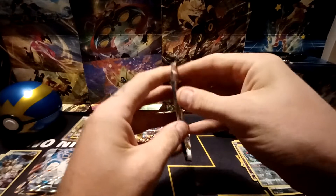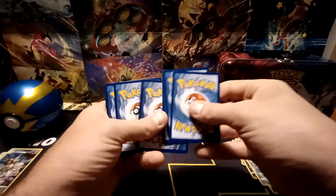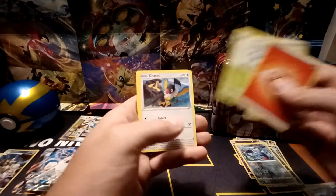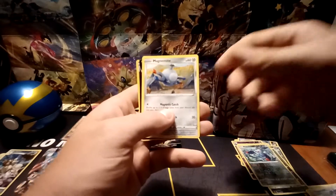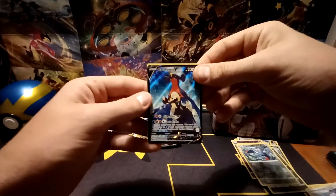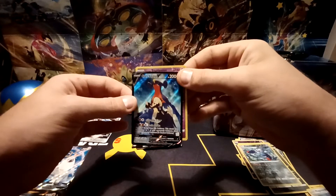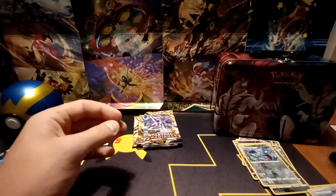Looks like down to five packs here. Fire-type energy, Golduck, Super Effective Glasses, Cricketune, Chatot, Psyduck, Drifloon, Pseudowoodo, Magnemite — and I can see behind this the Black-Bordered V Pokémon from the Trainer Gallery subset. Really hoping for Starmie or Garchomp. It is the Garchomp V — the second most valuable Trainer Gallery subset card right now. I am very, very happy to have pulled this because I wanted to pull it naturally. Still need that Starmie, though. Final card in the pack: Hisuian Typhlosion Holographic.